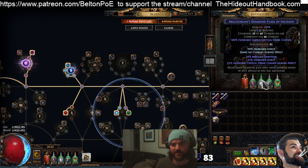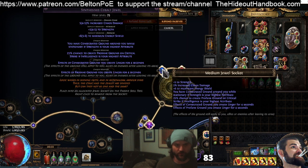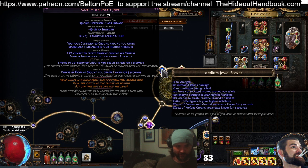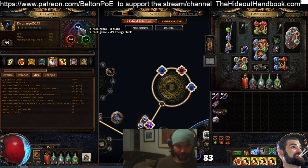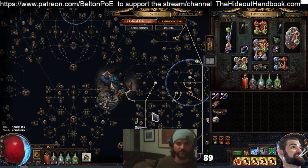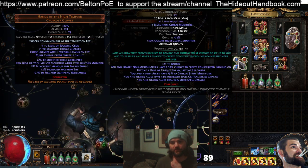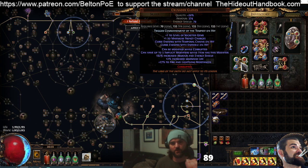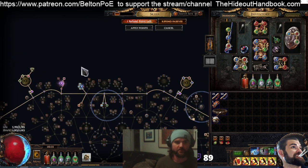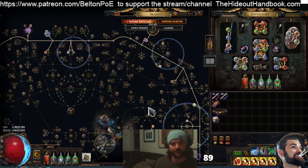Another big addition this league is Rational Doctrine. If Intelligence is your highest stat you get Profane Ground, giving another 1% base Crit. Discharge already has a 7% base Crit, so between Profane Ground and 1.5% from Deadly Infusion that's 9.5% base Crit. You could even add 0.8% from a Glove Enchant, giving 10.3% base Crit. With 300-440% increased Crit and Zealotry, hitting Crit Cap is not difficult at all.